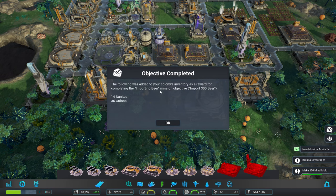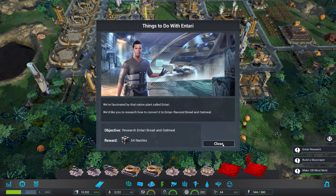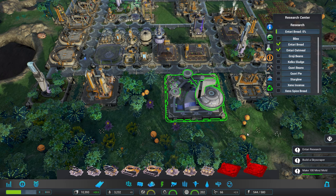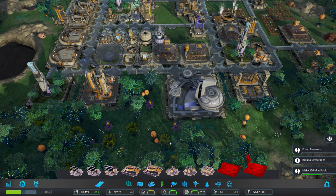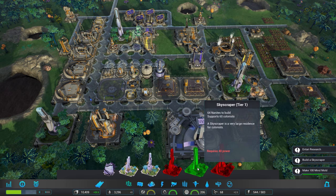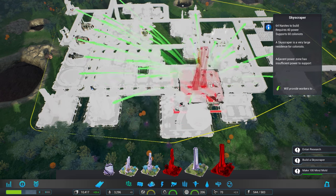We've got importing beer — that is fine. We've got 36 quinoa. We have a new trade mission: they'd like to research how to convert quinoa into Entari — Entari bread and oatmeal. They're interested in Entari, that's pretty cool. We'll take these things. Now we've got a lot of nanites — let's have a look at this skyscraper then. Oh wow, that's a big building — it's a 3x3. I don't really want it too far on the outskirts.